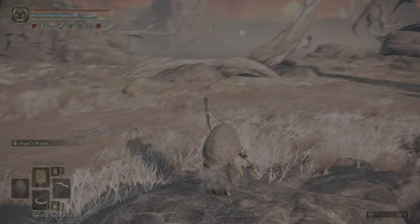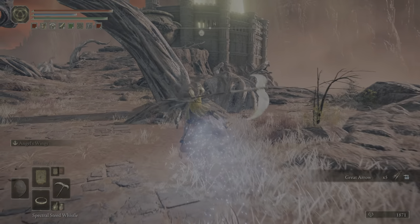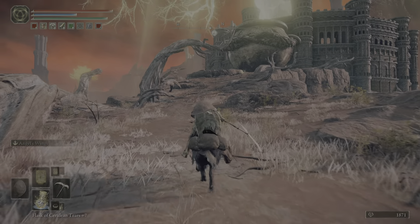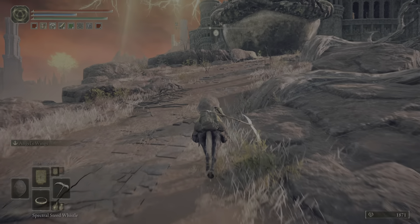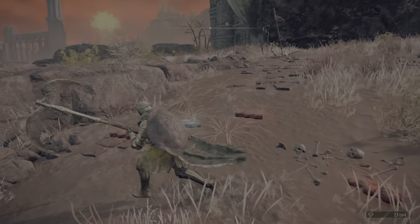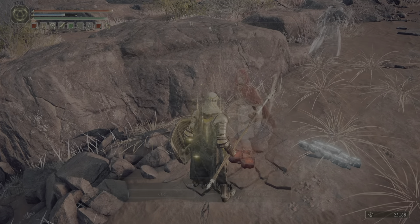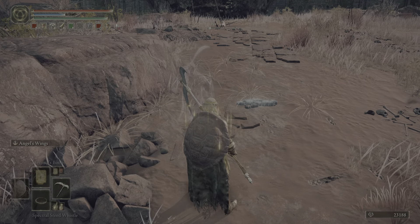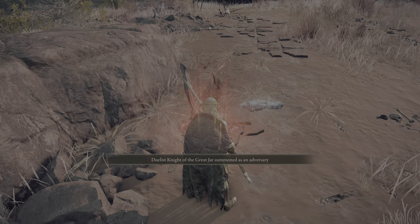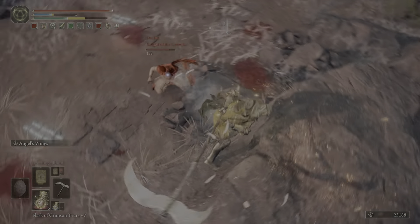I didn't know you could get to that boss without going to the manor. How did you get to the manor? There's a stone gargoyle where you go through. It's in the same general area where you got to the boss, except instead of continuing forward, the door ends up sending you downwards. Wait — this is the volcano manor. I have this bonfire. It says I'm at the volcano manor when I come in here, but this is the boss room.